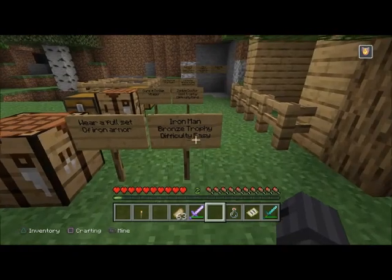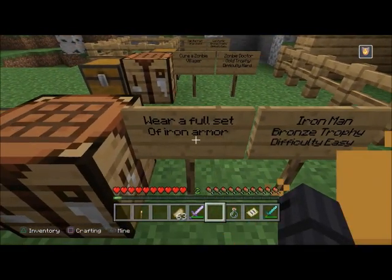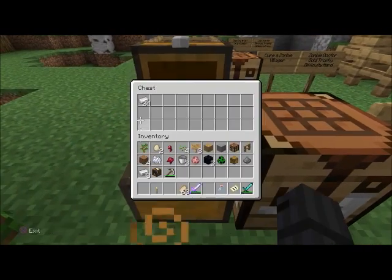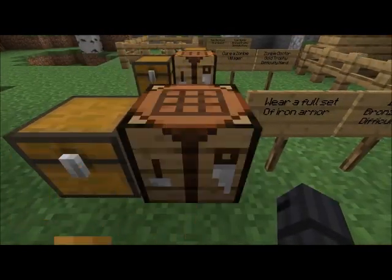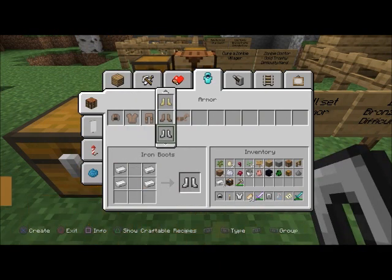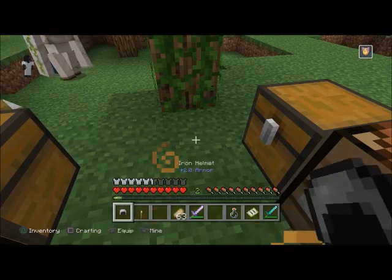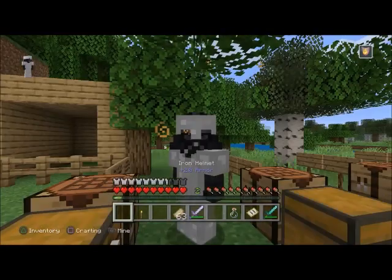'Iron Man' — bronze trophy, difficulty easy. Wear a full set of iron armor. You need 24 pieces of iron to craft a helmet, chest plate, leggings, and boots. Make sure you wear them all and then you should get it.